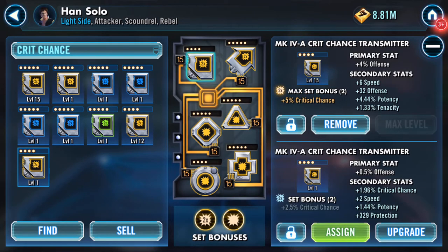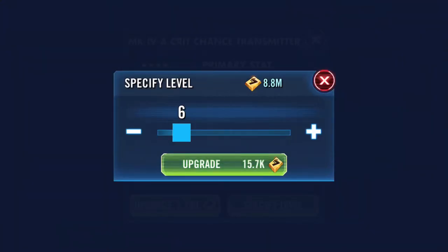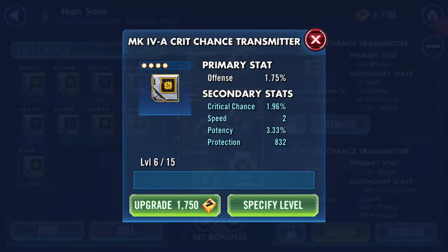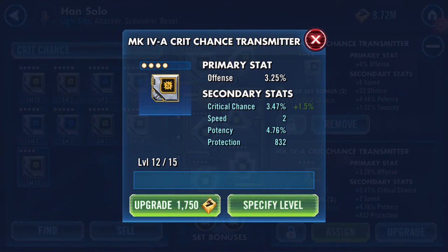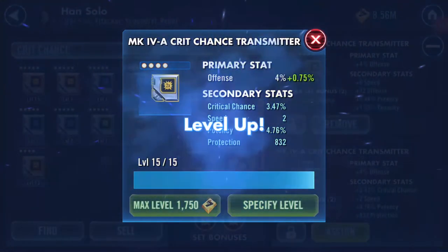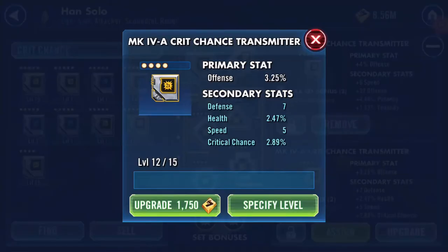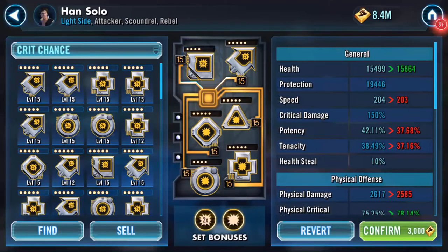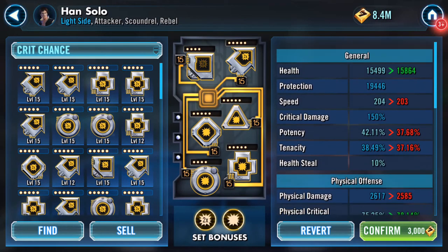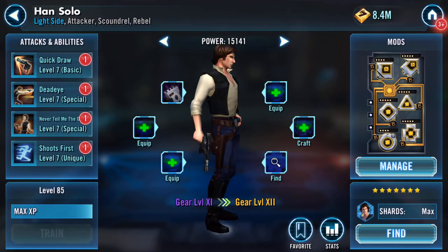I'll leave that at 12 for the moment and look at this other one. Speed, potency, protection, potency again — critical chance. I'm just going to top them off. I'm not going for this one; I'm going to use the other one, which will mean a drop of one in speed but will give more critical chance. It's only one in speed, so there's the first part. Mod done. Now let's do the Credit Heist and see how we go.